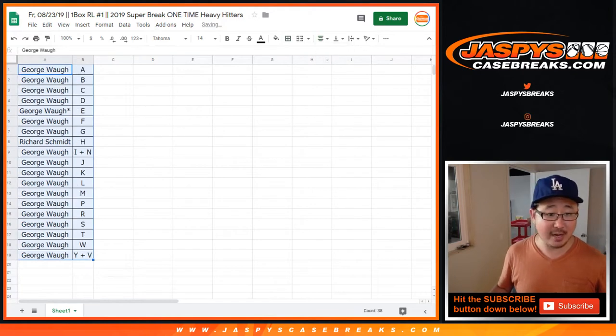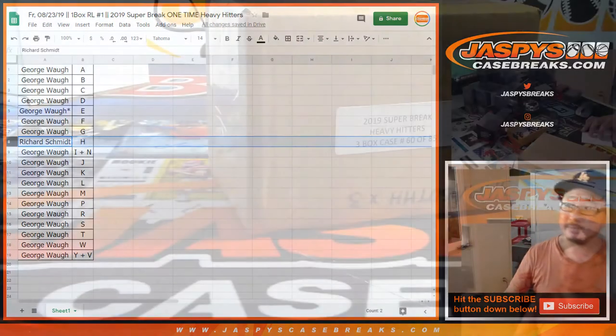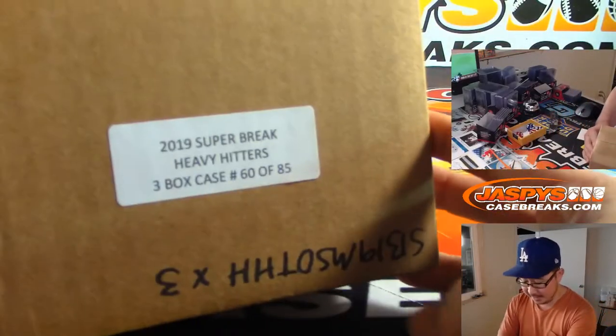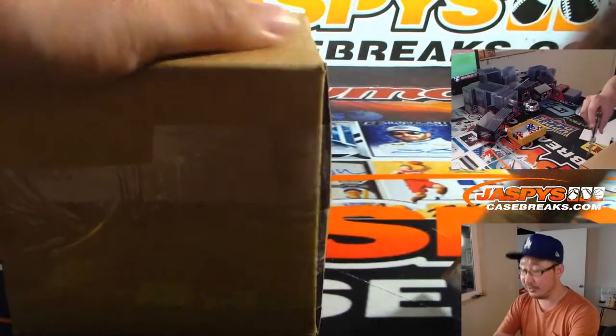I suppose you could trade. I suppose if George really wanted H, he could overwhelm Rich with an offer. Here is the three box case right there — they only made 85 of these cases. So let's see which box we're going to do.